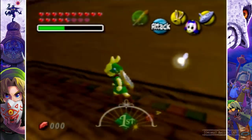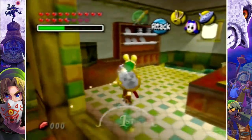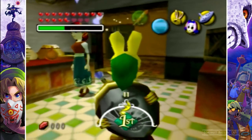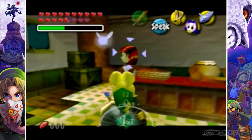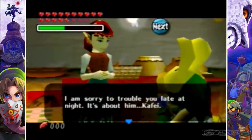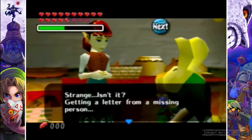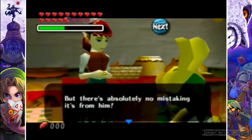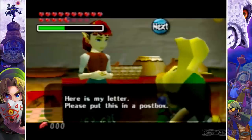We're going to head to the kitchen and wait — about eight hours, because she says meet her at 11:30. We shouldn't get there till midnight. So we're going to stand here, and once it gets to about midnight and she stops walking, we can chat to her. 'I am sorry to trouble you late at night. It's about Kafei — I received a letter from him. Strange, isn't it? Getting a letter from a missing person. But there's absolutely no mistaking it's from him. Here is my letter.'